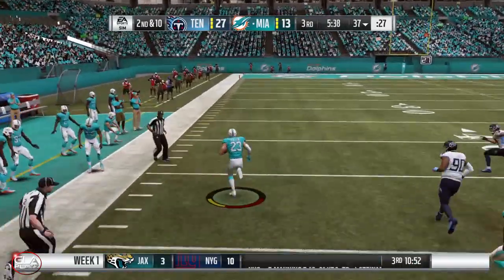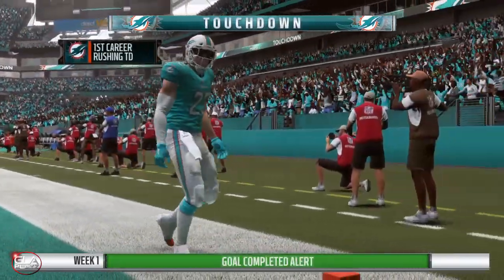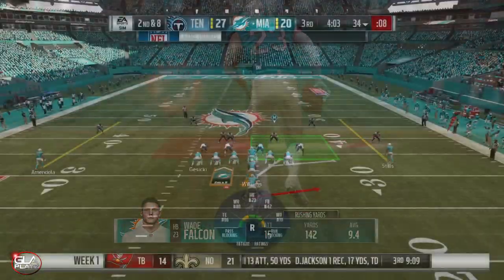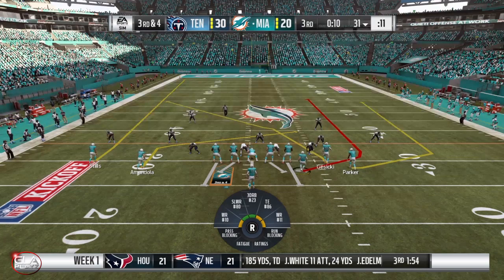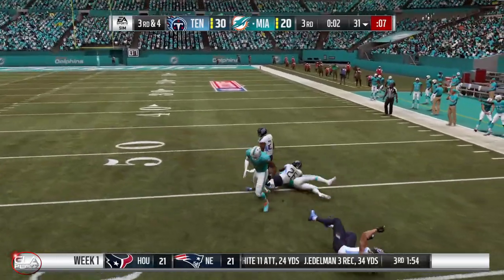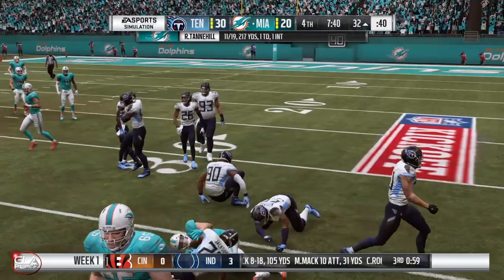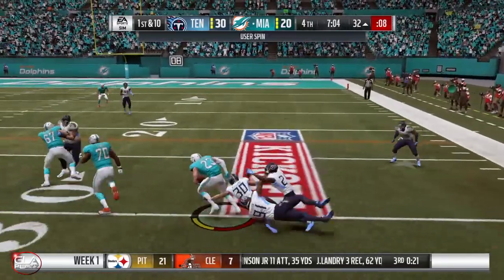Good juke by Wade, still going, running down the sideline and going to score again — touchdown! At this point in the game Wade has 140 yards rushing with one touchdown. Another toss play to Wade — juked. Wade lining up at wide receiver again, he's open, got him, ran into DeVante Parker. I found a lot of success with toss plays to Wade as well as catches out of the backfield — spin move, still going, and tackled.